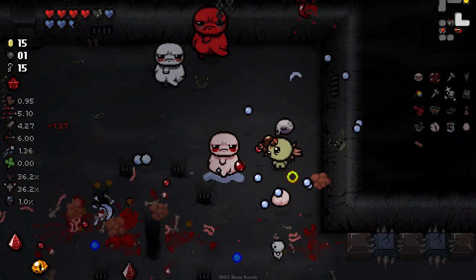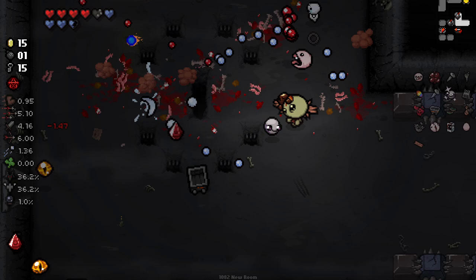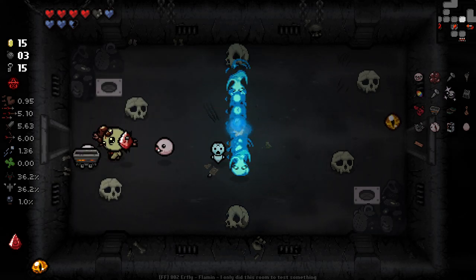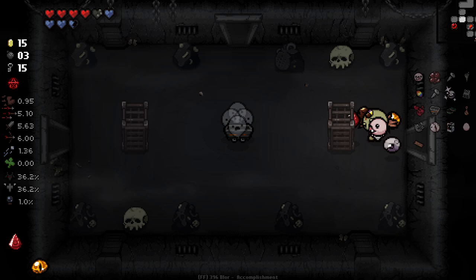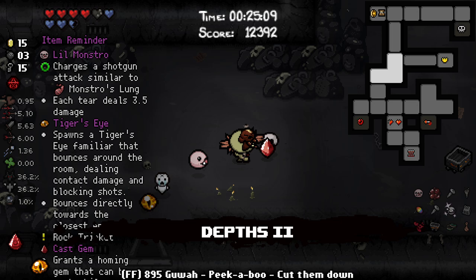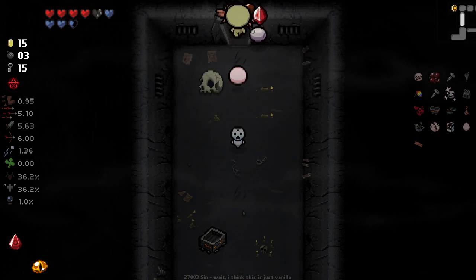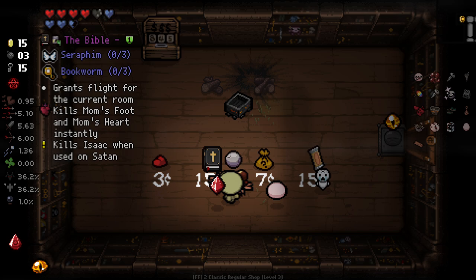The real thing is being able to kill Mum and Mum's Heart instantly is pretty valuable. Not that those fights are super difficult for me — it just saves time and reduces any potential of me getting hit. Overall it's just very, very valuable. We don't have an active right now either, and it is a contribution towards bookworms, so that's good at least.